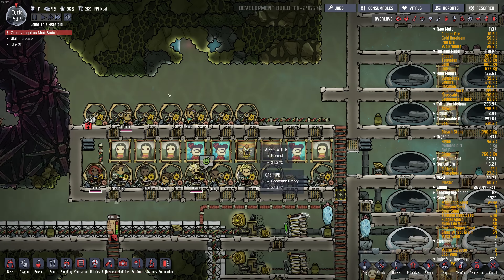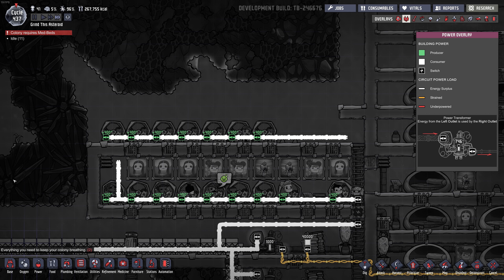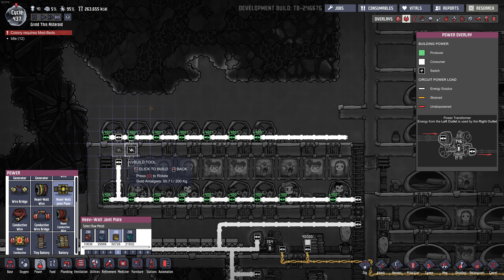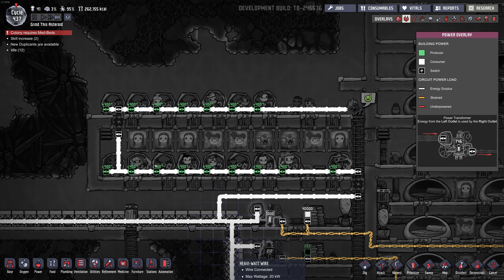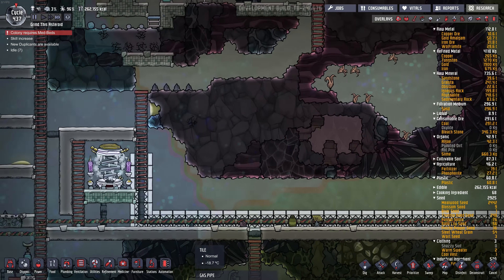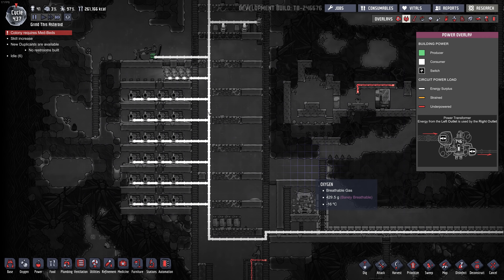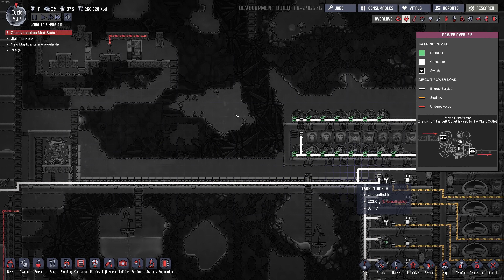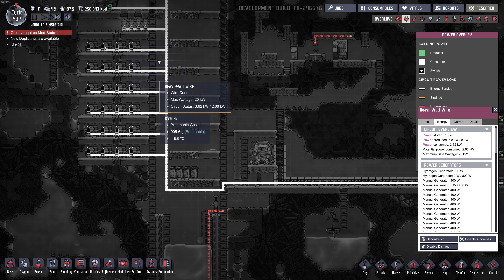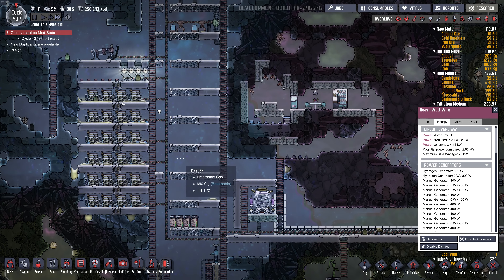Oxygen in here is not great, and that's not even hooked up. We need that heavy joint plate. Let's check our batteries and see how fast they fill up. Produced 6.8, used 4 — okay, that should fix itself, except when they're sleeping.